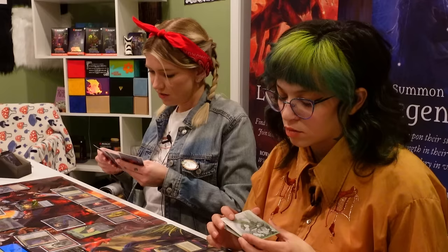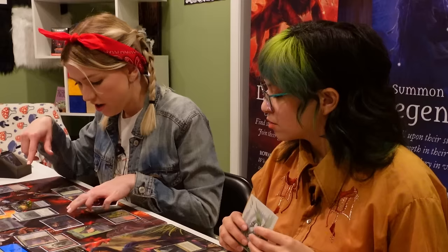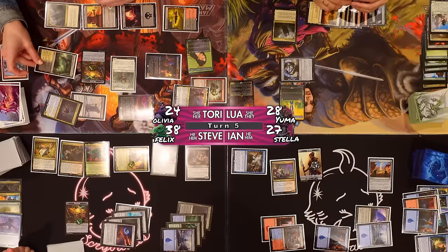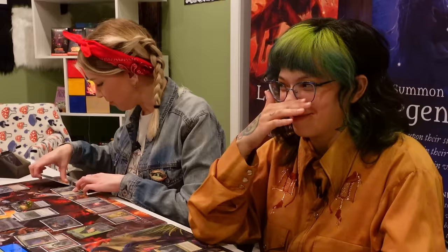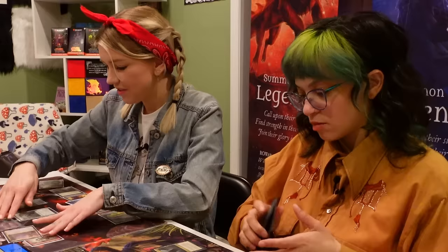I'm going to tap two treasures to cast Mist Meadow Skulk — it's got lifelink and protection from mana value three — trying to trigger Stella Lee. I'm going to exile the top card of my library. A land! I didn't play one — I'm playing my land. Then I scry one. That'll end my turn and then all your stuff comes back. Here you go — everybody's good.